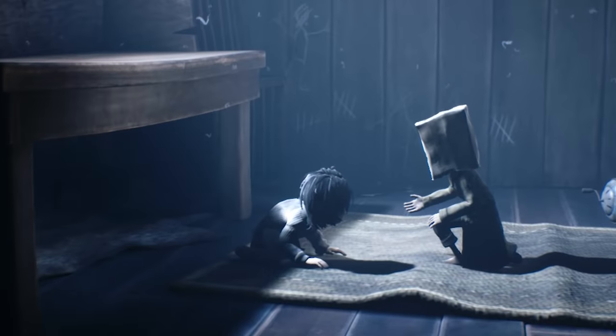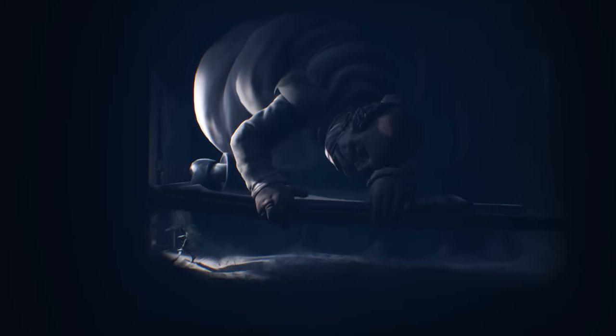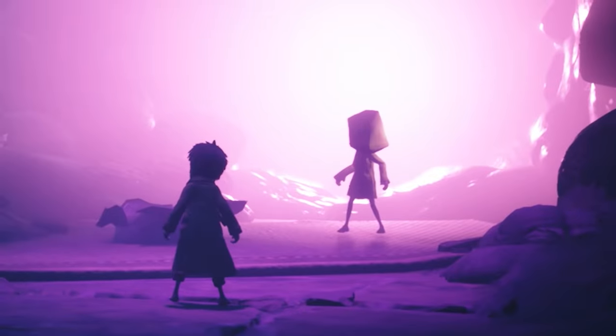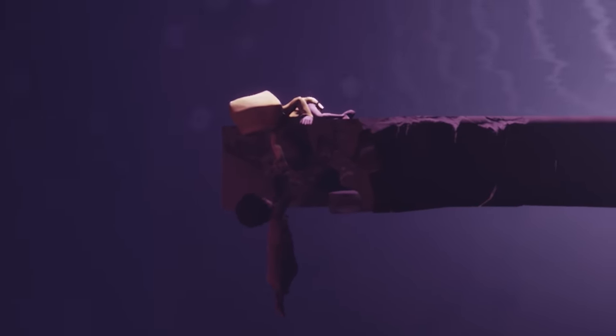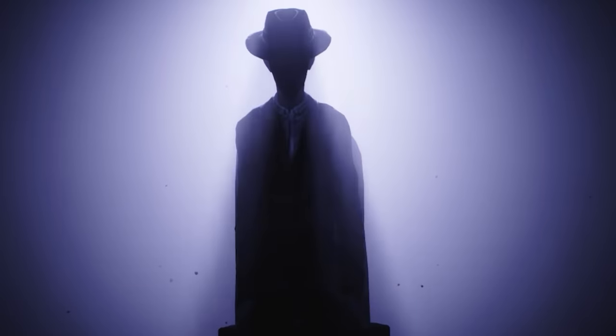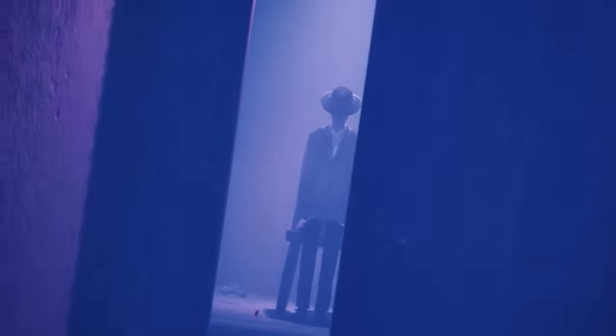On the surface, it's quite simple really. Mono rescues Six, they shoot the Huntsman, escape from the Teacher, burn the Doctor alive, free the Thin Man, Six gets captured, Mono defeats the Thin Man, rescues Six, regrets rescuing Six, and then slowly Mono transforms into the Thin Man. Well, there you have it! That was a quick video, wasn't it? I'll see you guys later!